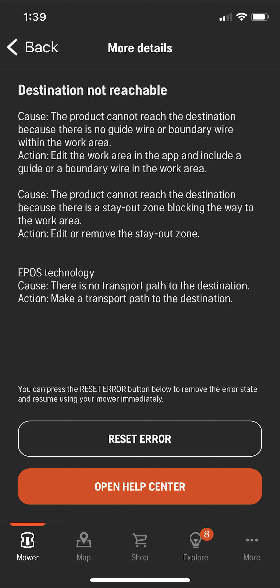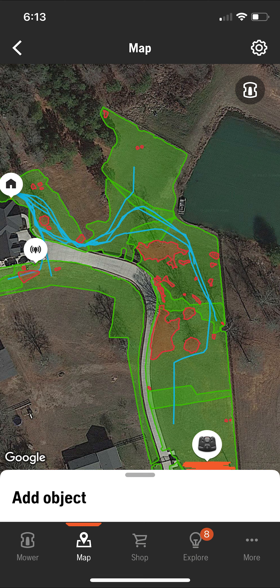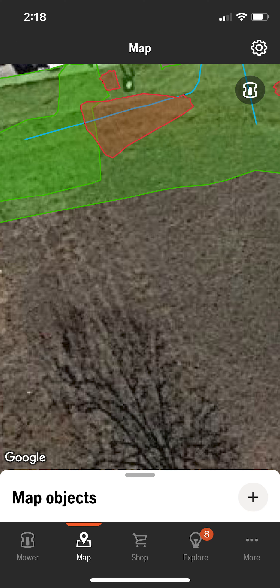So what I then realized I had done — here's a picture of my whole map. Next to the driveway, I actually in the new work area I had created, I had also created a stay-out zone, but I made the stay-out zone go over the transport path for the other work area.